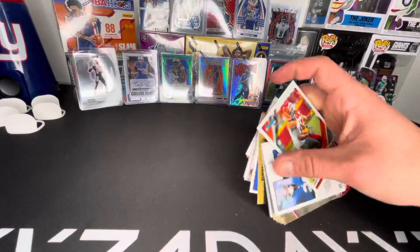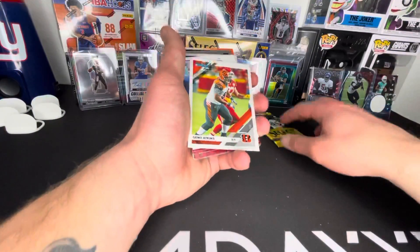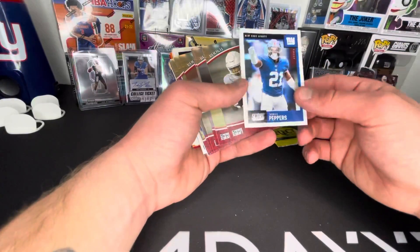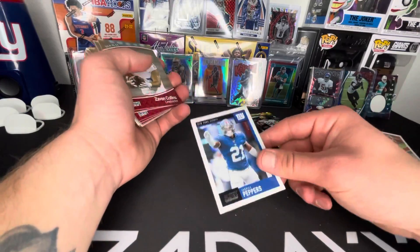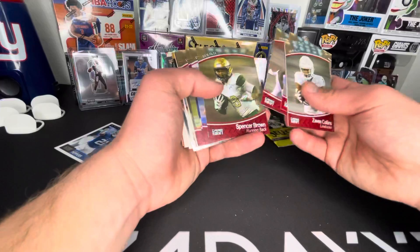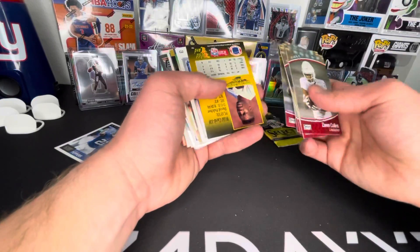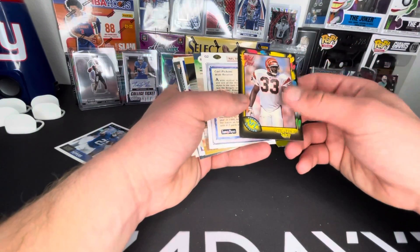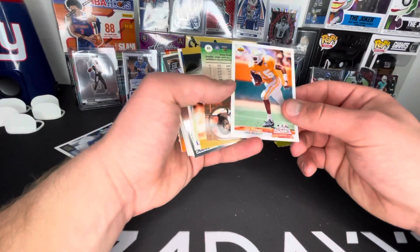Is that an auto or is that card just backwards? Let's get through these real quick - Gino Atkins. Okay, just a backwards card. Jabril Peppers though, we'll take that for the PC. Trash Premiere Draft, nobody ever cares about that. David Folter, Carl Pickens, okay.